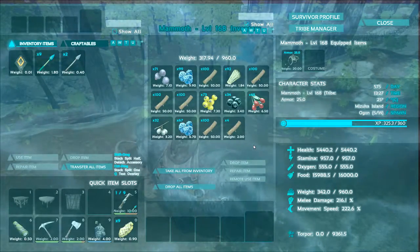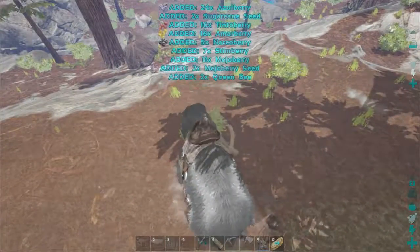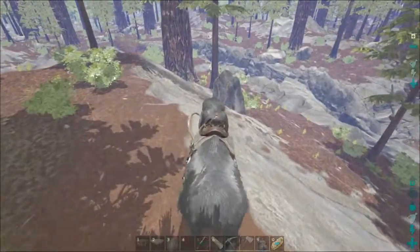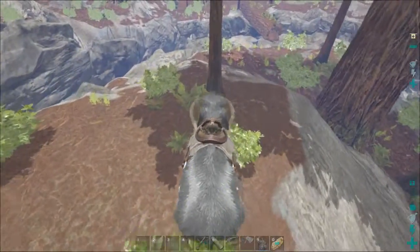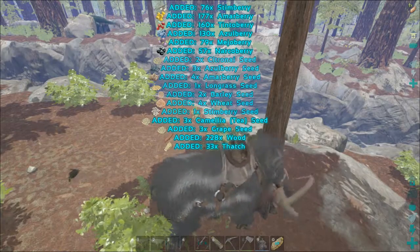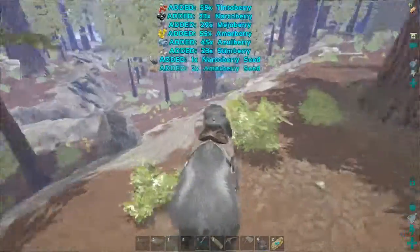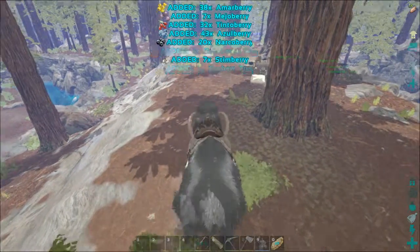Harvested the same tree yesterday with the metal hatchet — 380 or something like that. I got 372 from this one and 290 this morning with the hatchet. Anyway, that mammoth makes a big difference for wood gathering.